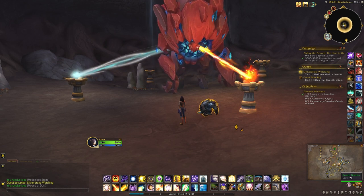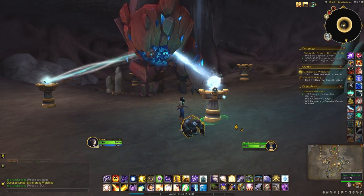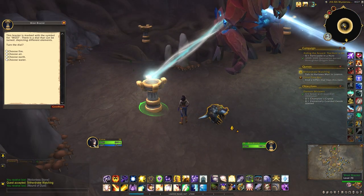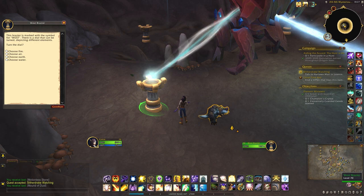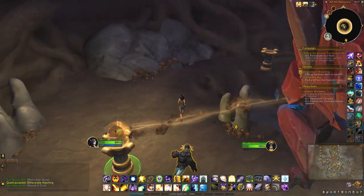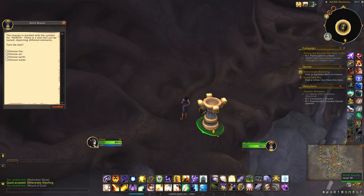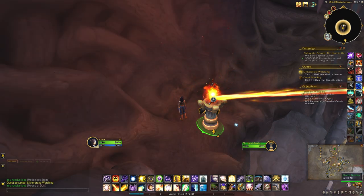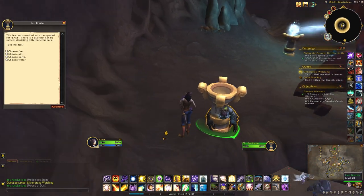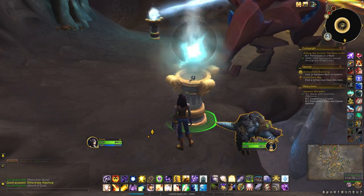I want to select the south brazier — choose water. For the west, choose earth. North — fire. And then for the last one, east is air.